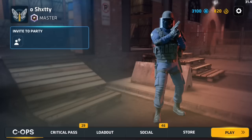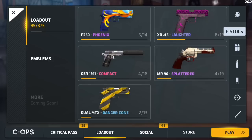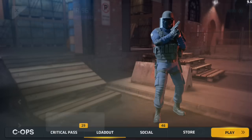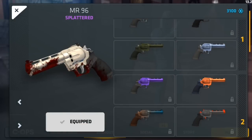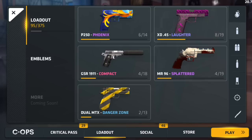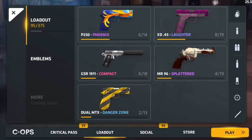Now for my loadout: I use Phoenix for the P250, Laughter for the XD 45 Compact, and for the GSR I have this Emma skin — I love this skin, I love this game. What's your favorite Emma skin? Comment down below. And Benzo Zone for the Deagle MTX.